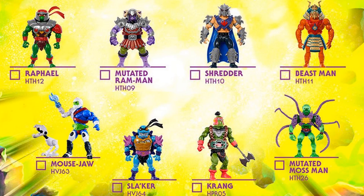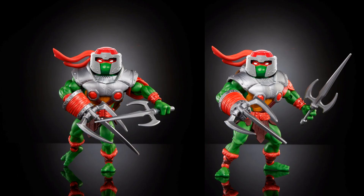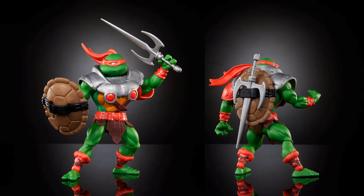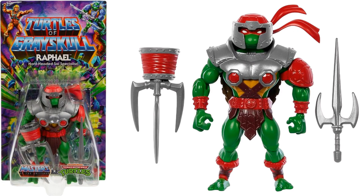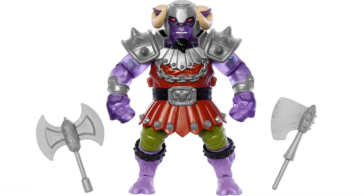First off is Raphael — he's got a massive sai and looks like he's merged with Ram Man. He's got two sais, the one he's holding and one in a gauntlet. There's storage on the back for the sai. He can take the helmet off from Ram Man, and take the shell off as a shield. You can see the massive sai he comes with and the helmet. He's going up against Slacker in the artwork, with Shredder and Snake Mountain in the background. Then there's Ram Man himself, mutated — now a villain — with horns, a goatee, real horns, and horns on the helmet, plus two axes with purple mutation.